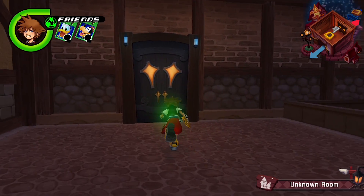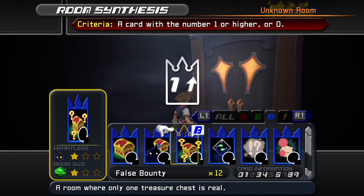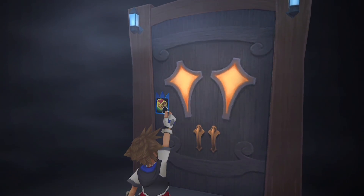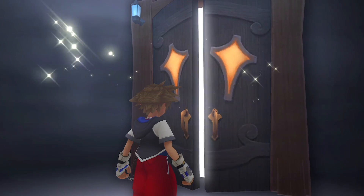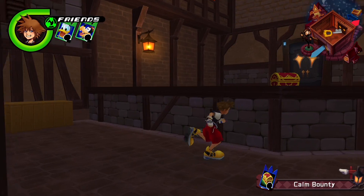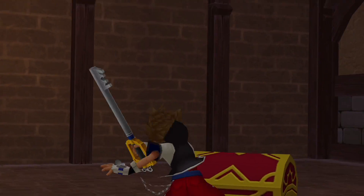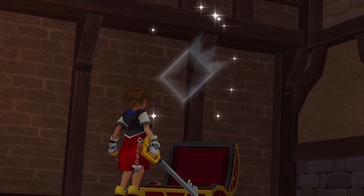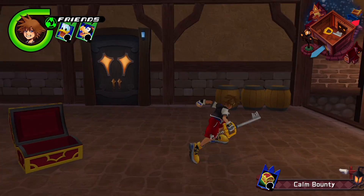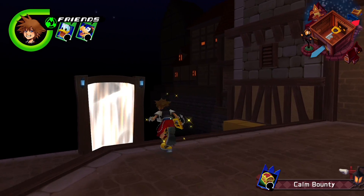The first card, Maverick Flare, can be obtained by spawning a Calm Bounty room within Traverse Town. Simply walk up to a door, spawn in Calm Bounty, and within the chest you should find Maverick Flare. Like all Calm Bounty rooms in Re:Chain of Memories, the loot is random, so you might not get it your first time. If that's the case, just spawn in another Calm Bounty room and try again.